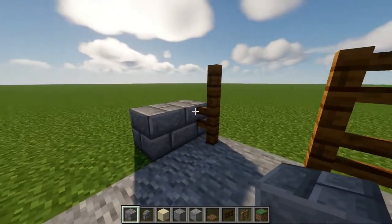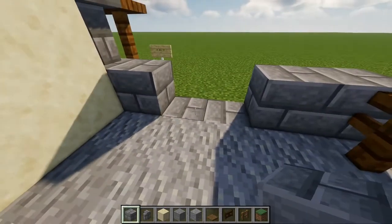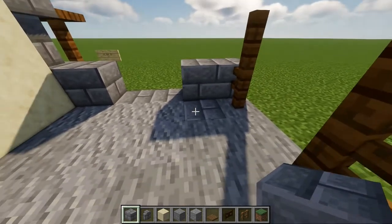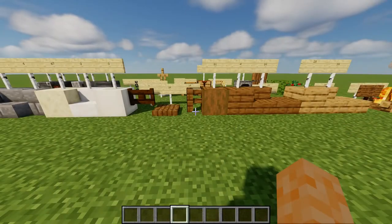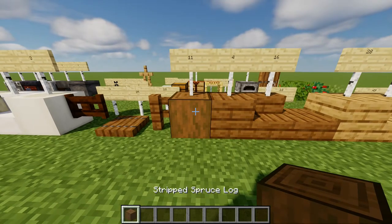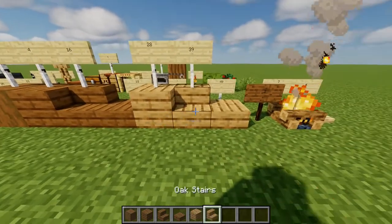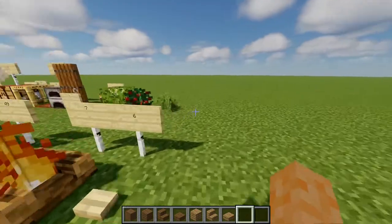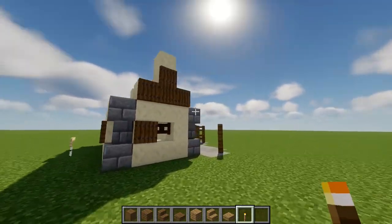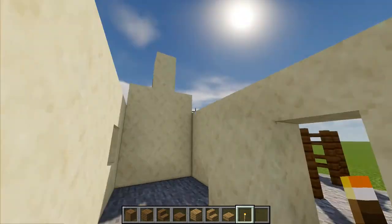I actually forgot to place three more stone bricks to go right in between there, and then one is going to go right against the second one from the right. For the next part we are going to do some woodworking. Grab your spruce logs, planks, stairs and slabs as well as your oak varieties, and also your torches. These torches are just so that bats don't spawn beneath the roof — if you don't mind that, you don't need them.